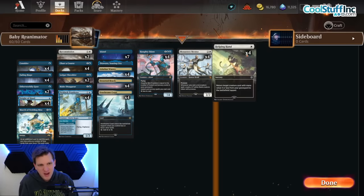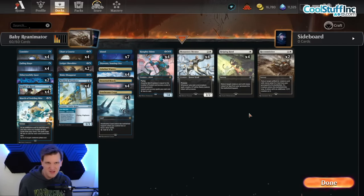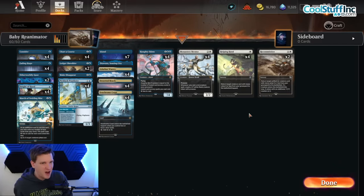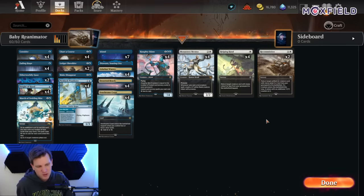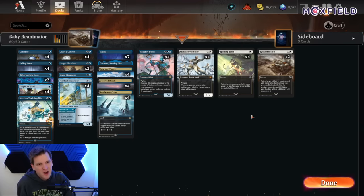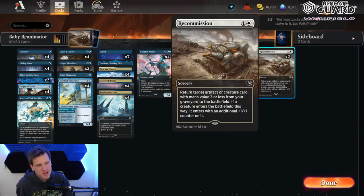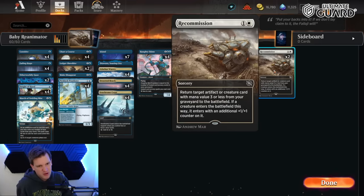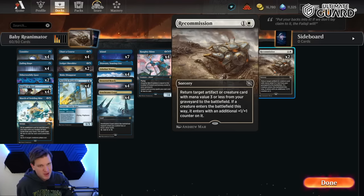The big difference are the white cards that grace the deck with their amazing presence. Wizards has been dialing a certain knob with these little reanimation spells. Like Unearth back in the day — a very good one black mana, return something three or less to the battlefield, you could cycle it. Wizards is trying to get some of that back. They first printed Recommission, which returns target artifact or creature with mana value three or less from a graveyard to the battlefield. If it's a creature, it gets a +1/+1 counter.